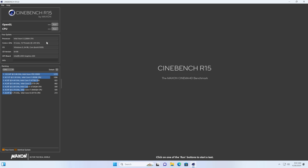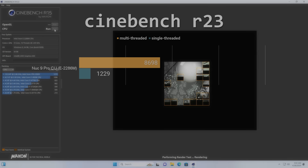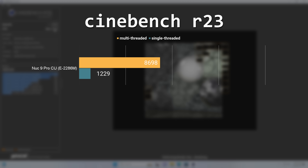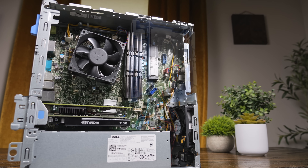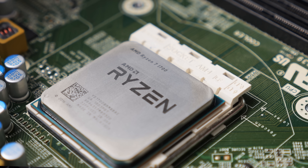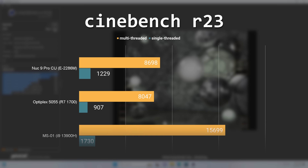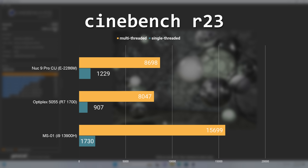After getting Windows 11 installed, I fired up Cinebench R23 just to get a rough idea of how this CPU stacks up against some other systems. The NUC 9 Pro system achieved a multi-threaded score of 8698 and a single-threaded score of 1229. For comparisons, I grabbed a Dell Optiplex with a Ryzen 7 1700 and the Minisforum MS01 with an Intel i9-13900H. The Intel NUC outperforms the older 8-core Ryzen 7 1700, but the MS01 with its 14-core, 20-thread 13900H absolutely demolished the E-2286M. Now you might be thinking that's not a very fair comparison because those devices would be in totally different price brackets now.